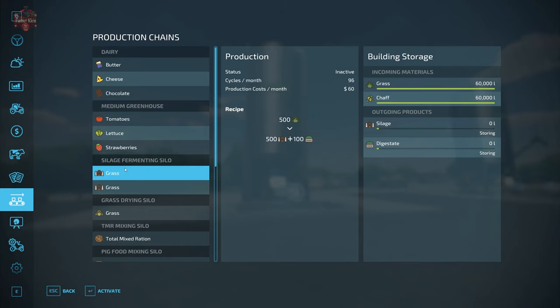The silage fermenter takes either grass or chaff and produces 500 liters of silage or 1,100 liters of digestate per cycle. The grass recipe runs 96 cycles a month, producing a max of 48,000 liters of silage per month. The chaff input runs 1,440 cycles per month, capable of producing 720,000 liters of silage per month.